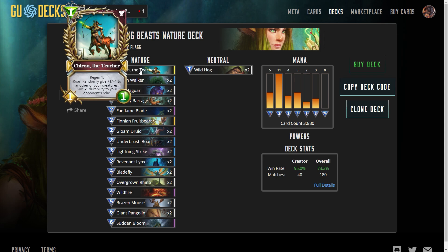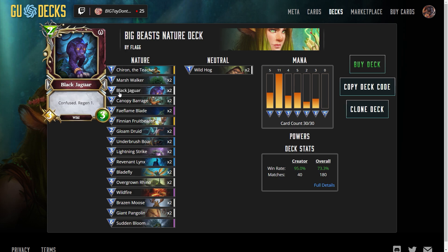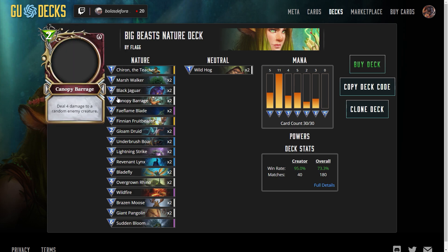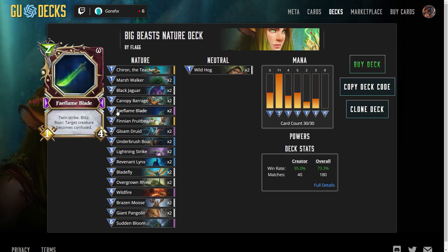Kicking things off with Chiron the Teacher. This is your shield bearer with a nice advantage of also doing minus one durability to your opponent's relic, which can be very good for clearing out those one-durability relics like a Necroceptor, or even taking down your Enduring Shield a notch on your war decks. A couple of Marshwalkers — very nice 1-4 regen creatures. The Black Jags, very good go-to standard Nature good stuff. Canopy Parage, very nice board control. Fae Flame Blades times two — these are excellent for early game board control and late game frenzy triggering. Just an awesome card.